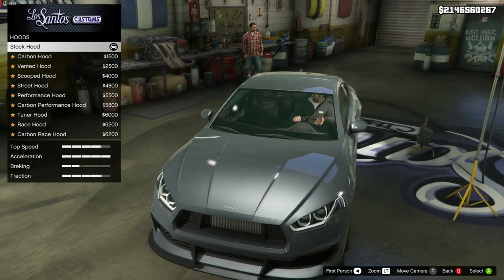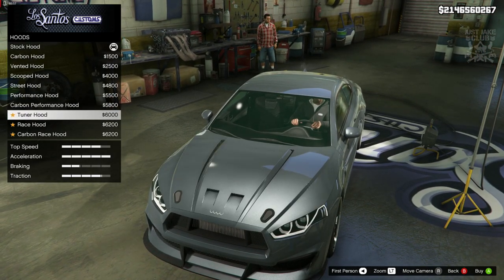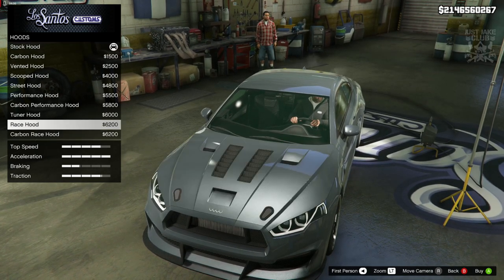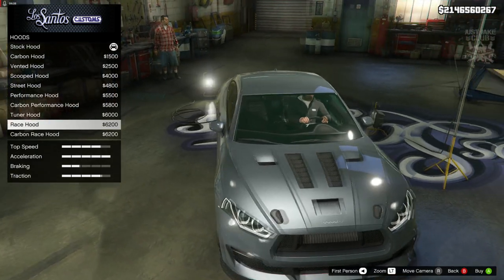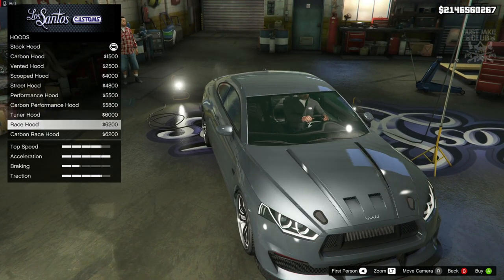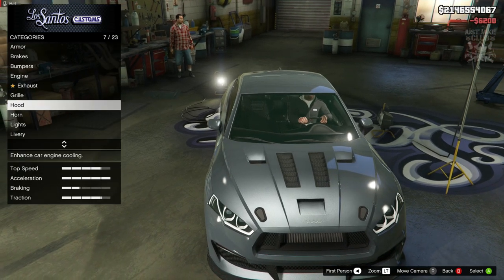Then we're going to go to the hood. Hopefully we can get some nice vents in the places we need them to replicate the M3. The closest thing is this bad boy - the race hood. So we'll go grab the race hood.